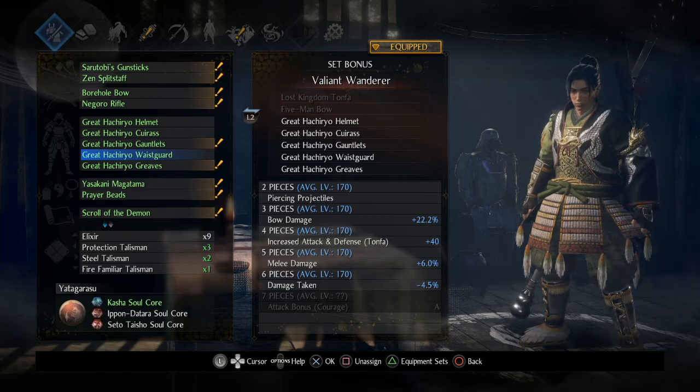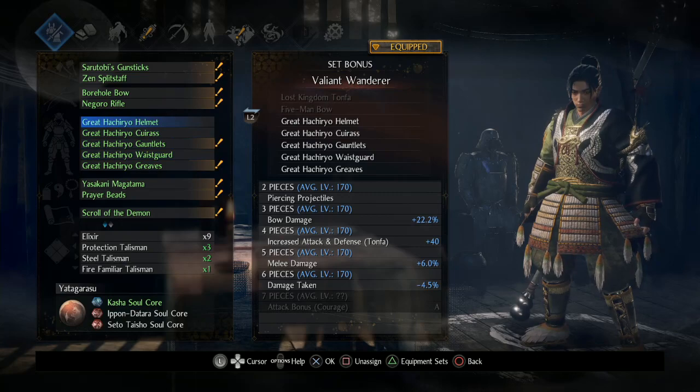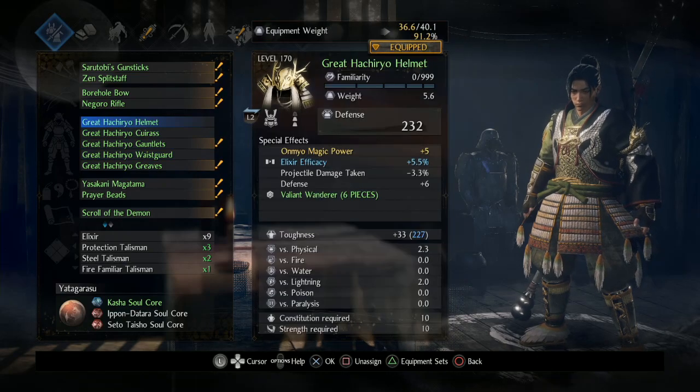It doesn't make much sense that you could have max equipment weight reduction and still not be able to be at anything below Agility C. The split staff buffs — I will probably show some of those as I get a little bit more accustomed to them. Also, there are not official patch notes out in English just yet — somebody actually posted them.